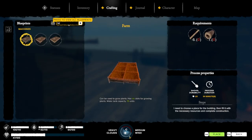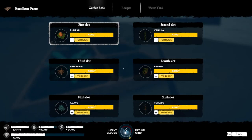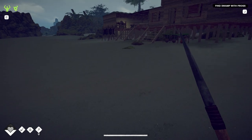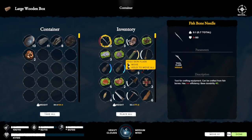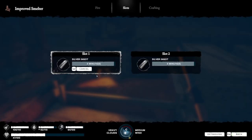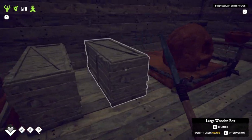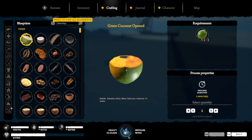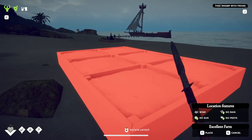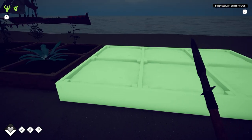I want to make another farm plot — an excellent farm. Is this an excellent farm? Yeah, I can't upgrade it anymore. Let's get some more silver in here. Let's build another farm. I can always move it later.